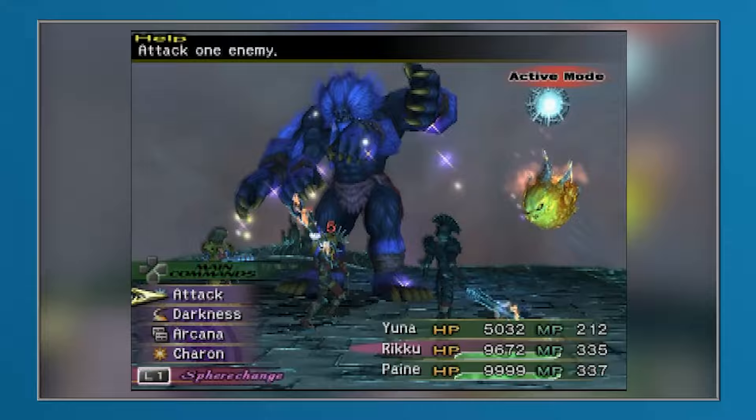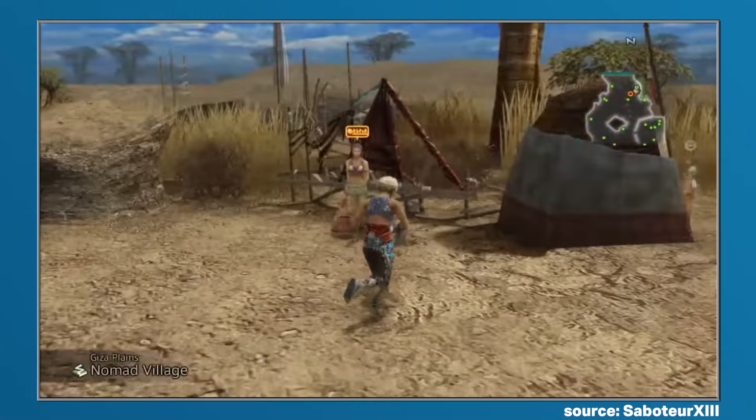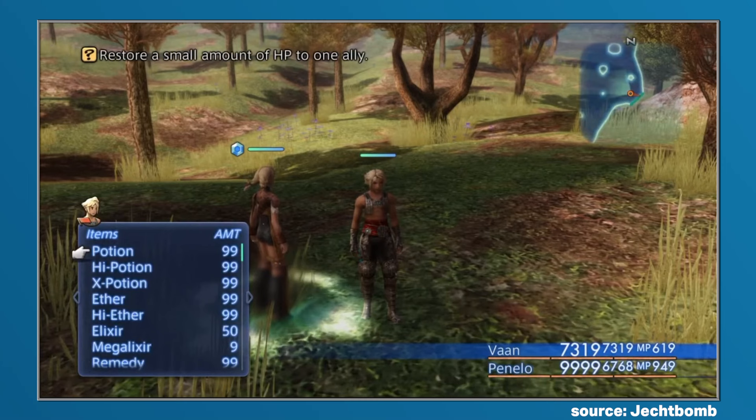Much like Final Fantasy XIII, Final Fantasy XII also had an incredibly convoluted system based around farming, but instead of being used for upgrading weapons, farmed items needed to be sold within the bazaar at the same time in order to get valuable goods like the famed Tornasol. But for our rare item from this particular game, we're going to steer clear of the bazaar and instead focus on a consumable that had a significant amount of utility: Baltoro Seed.